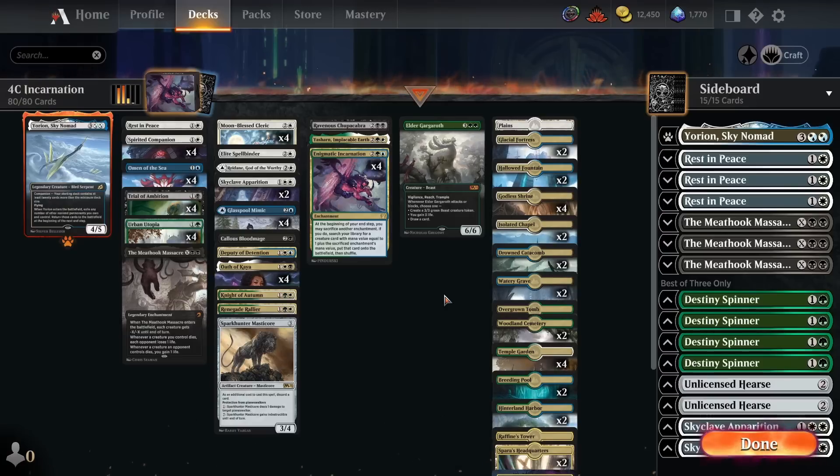I'm also in the process of writing a full article about this deck that will have more details, a full sideboard guide, how I would change the deck for best of one, and some tips and tricks to help you play the deck. I'll link that down in the description as well. Anyway, this is my 4-colour Enigmatic Incarnation deck in Explorer.